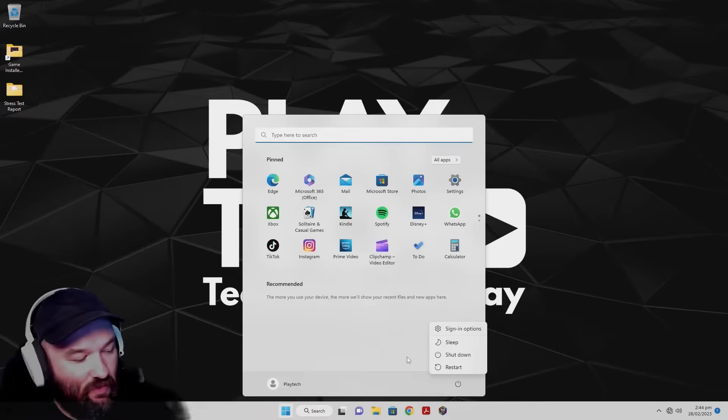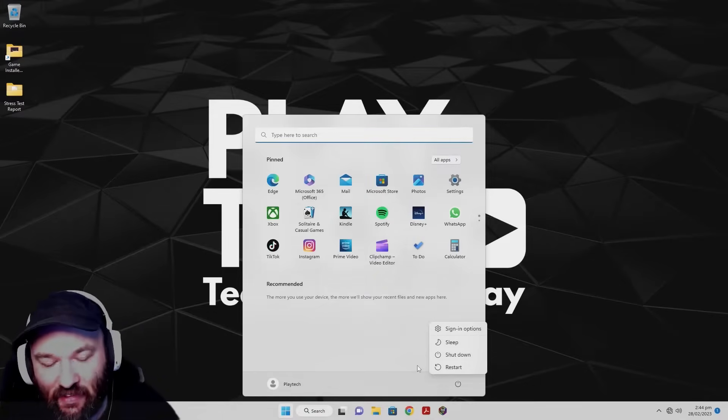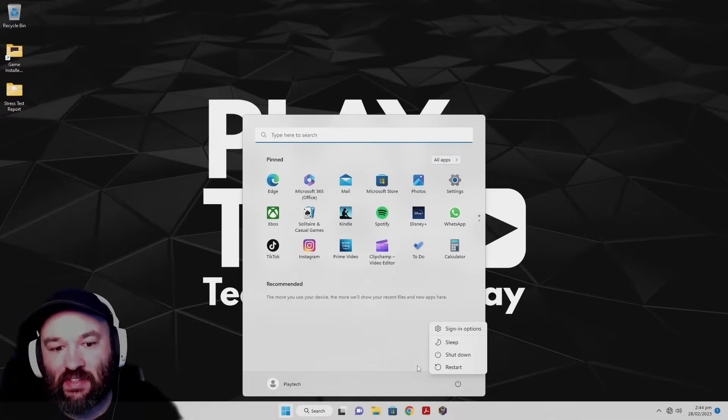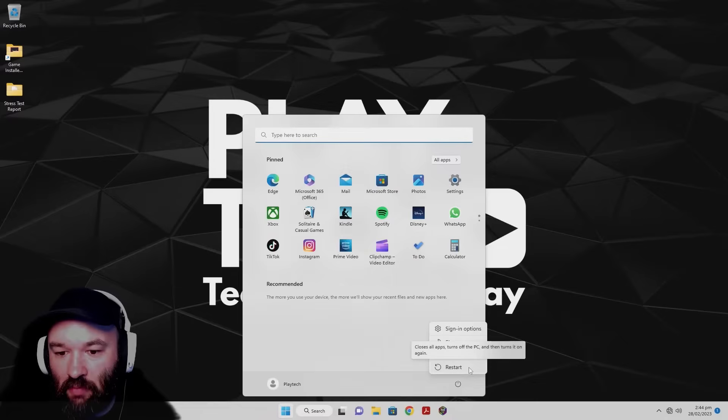Before we restart the computer, we're going to keep in mind that we're going to need to press Delete at the right time during boot in order to access the BIOS settings.